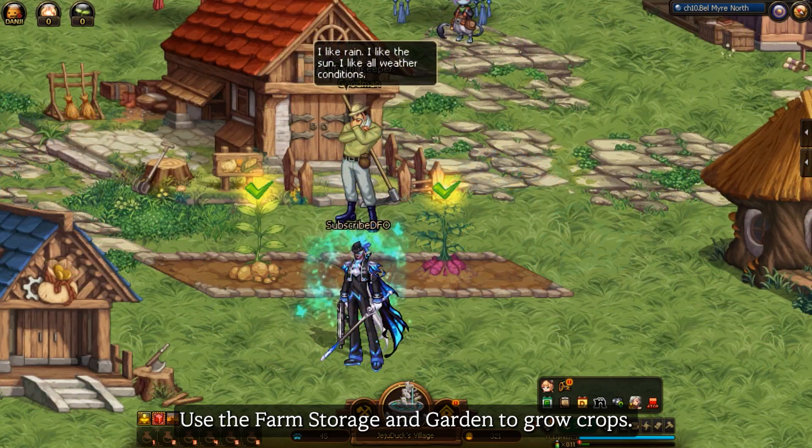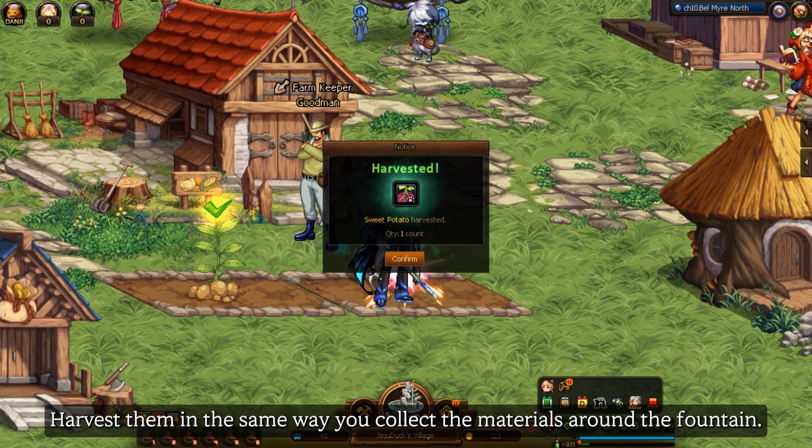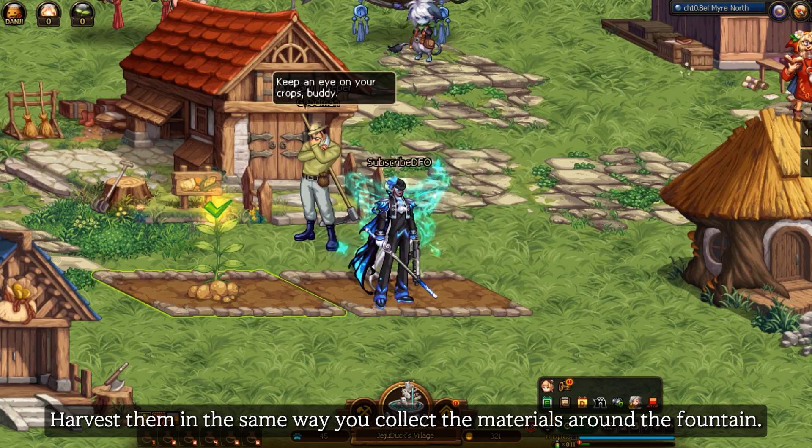Use the farm storage and garden to grow crops. Harvest them in the same way you collect the materials around the fountain.